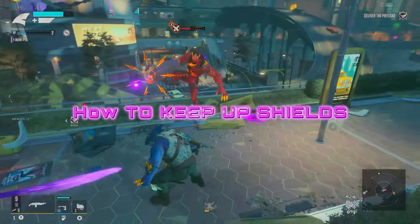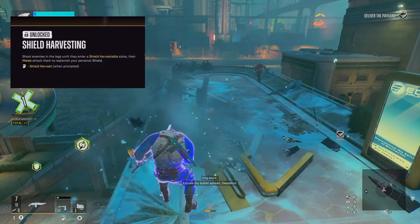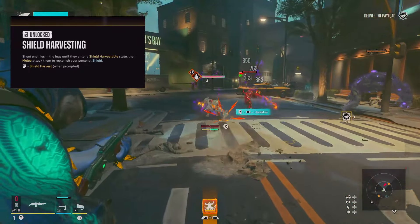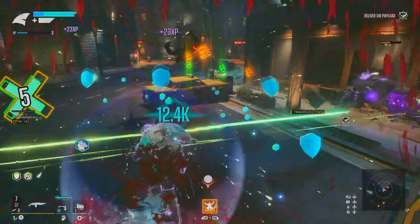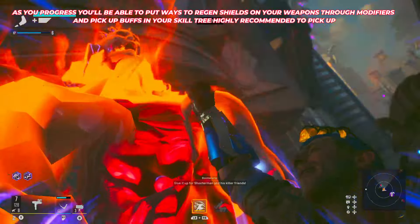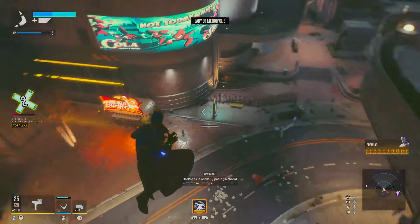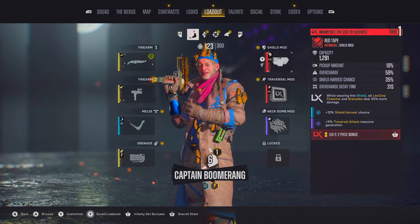One of the most important mechanics in the game — and one of the most difficult to pull off — is shield harvesting. Shield harvesting is how you maintain your shield, how you stay alive, and how you have an overshield on top of your health. Without it, you're going to be in trouble very fast. Doing a shield harvest is actually quite difficult because you've trained yourself to shoot body and upwards aiming for headshots. With shield harvesting, you actually have to shoot enemies in the legs until they're harvestable, then go in with a melee to get back a lot of your shield. I'd recommend putting this into your build through your skill tree or weapon modifiers whenever you can.